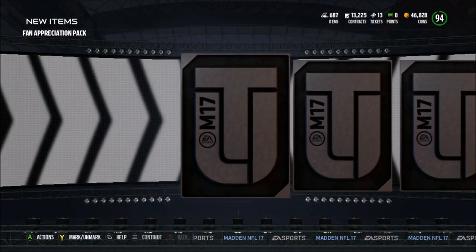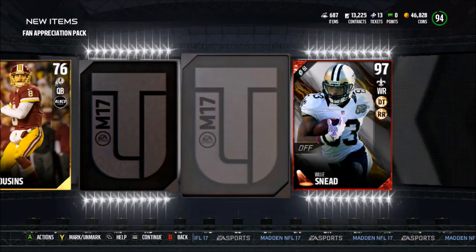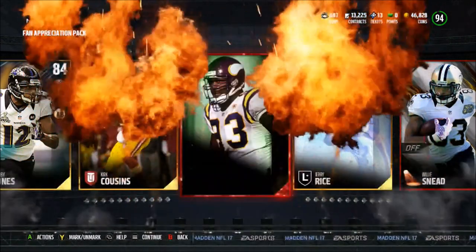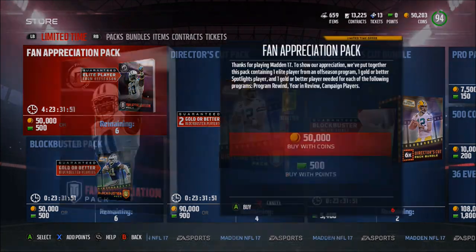An 84 Jacoby Jones, a 76 card, then a 97 Willie Sneed — oh my god — an 82 Jerry Rice, and another elite — a 91 John Randall. Okay, so I quick sold some stuff from my binder just so we could open one more pack for you guys.